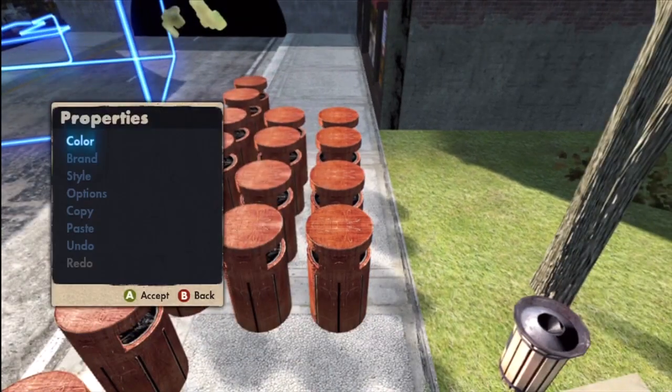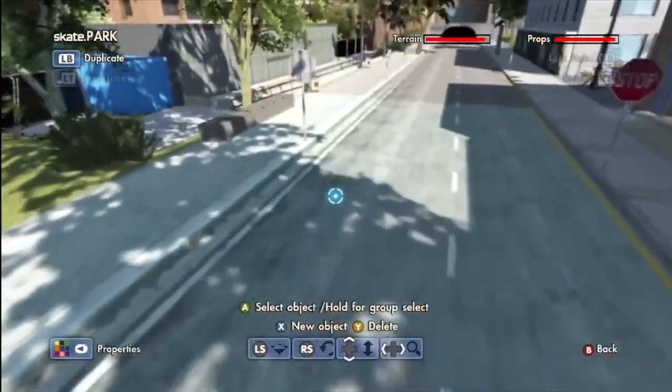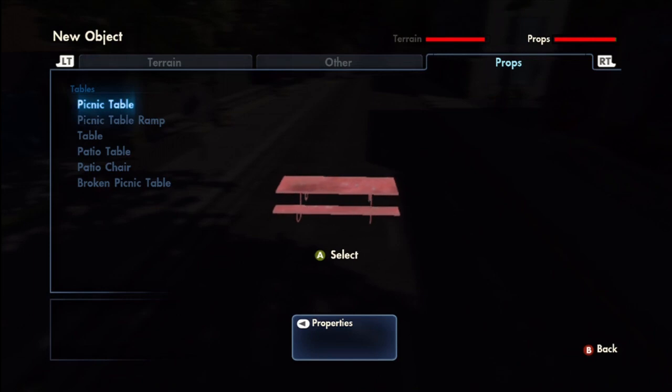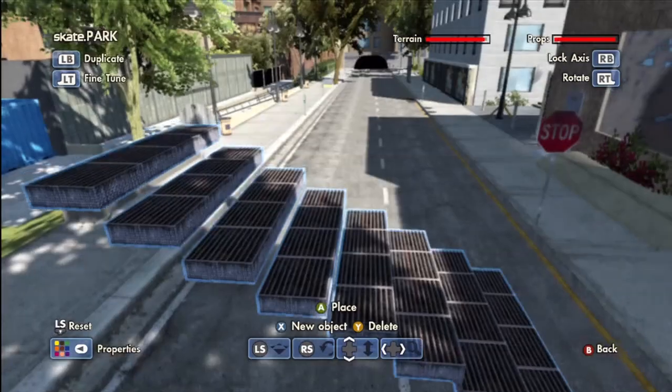Obviously you can use the default picnic table as a picnic table, but there's nothing wrong with that — it's just a little tall. It's fun getting creative and making your own. So one of the easiest ones is...